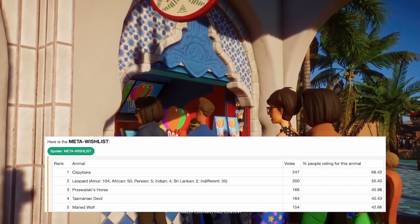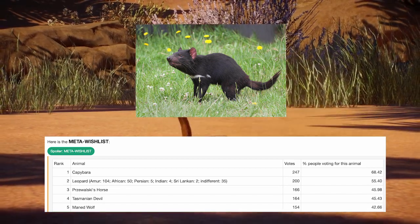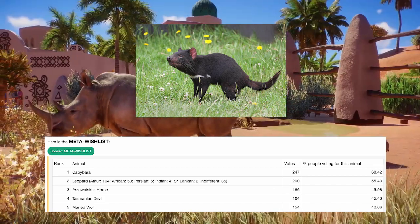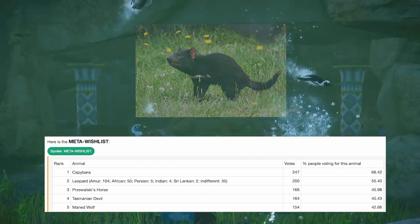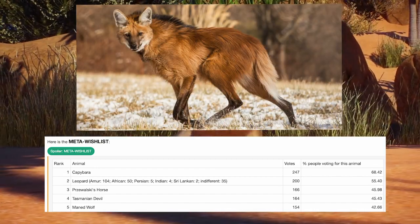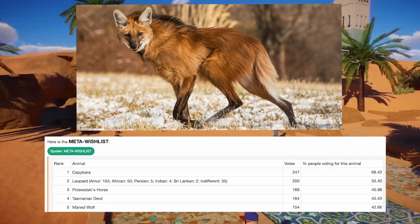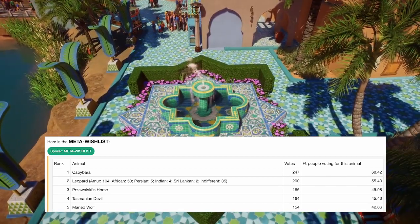At number four we have the Tasmanian Devil. These guys are surprisingly popular, and I'm surprised to see how many people want them over things like the emu. Tazzies are so cute, so aggressive, and just iconic Australian animals. Also on the list is the Maned Wolf — iconic with their beautiful tall stature, not really related to wolves or foxes but more in their own category. They'd be such an amazing addition to South American areas like Pantanal.